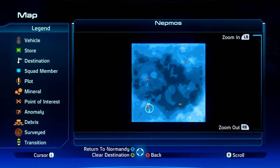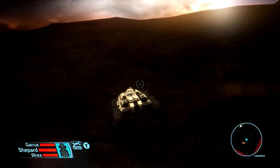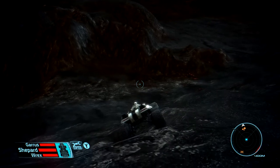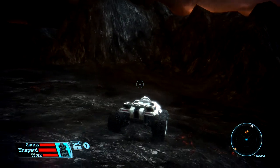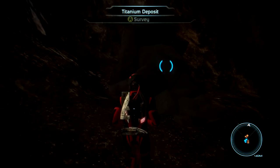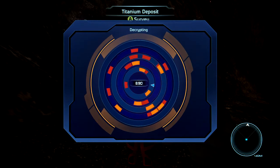We need to go back across here, but there was a mineral deposit in the area — let's see if we can't get that. Actually, we're all in the same direction. Where is this thing? It is right here. It's so dark I can't see. It's a titanium deposit. Got it!